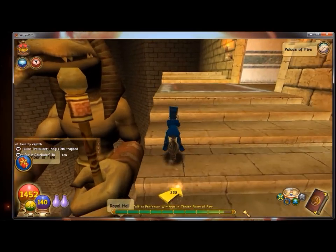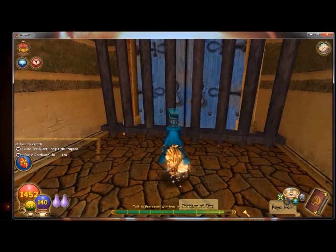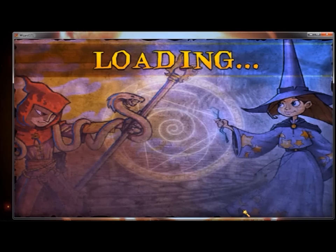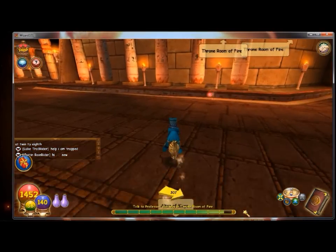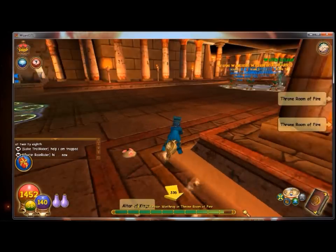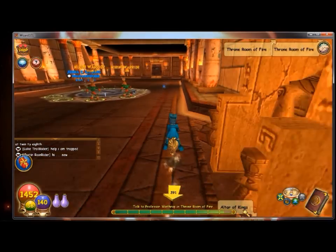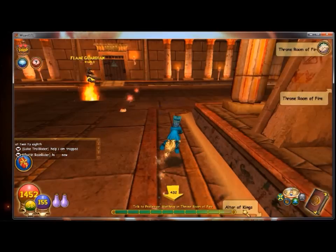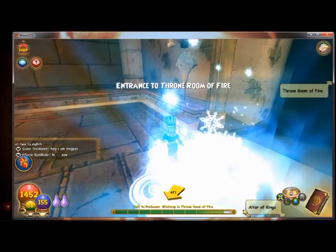I'm getting about done with the Pyramid of the Sun. All that's left to do is the dungeon located in the Palace of Fire and battle Croc and Common. The Throne Room of Fire is located in the Palace of Fire. You can go either left or right - it doesn't really matter. The Quest Helper tells you to go right, but I choose to go left. Here is the door leading to the Throne Room, so enter that now and get right into the dungeon.